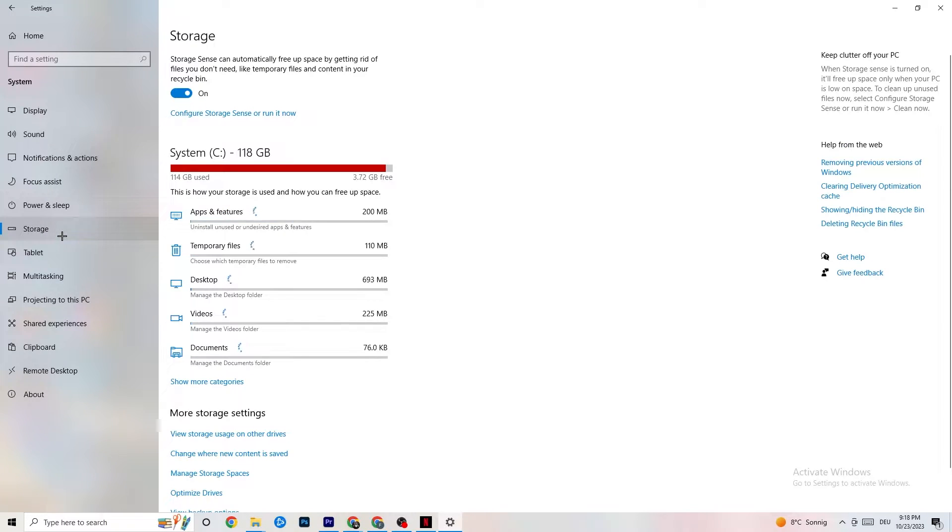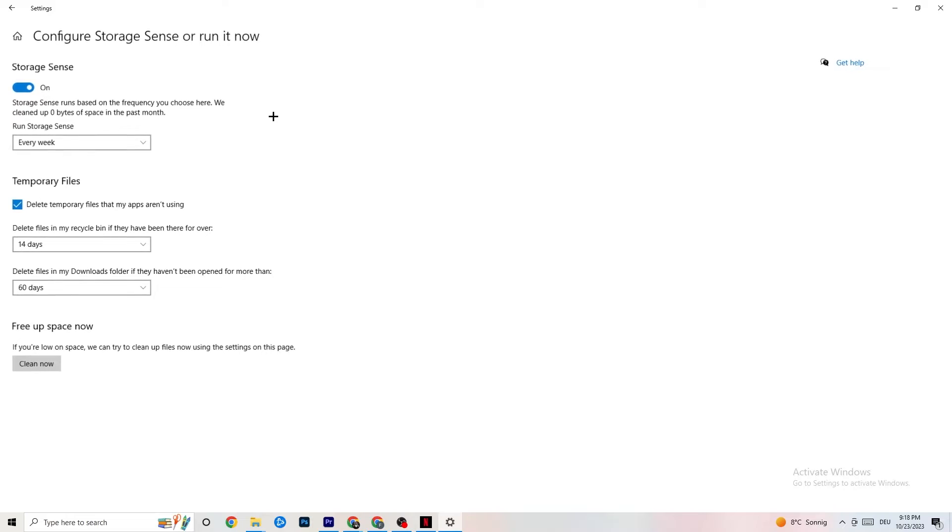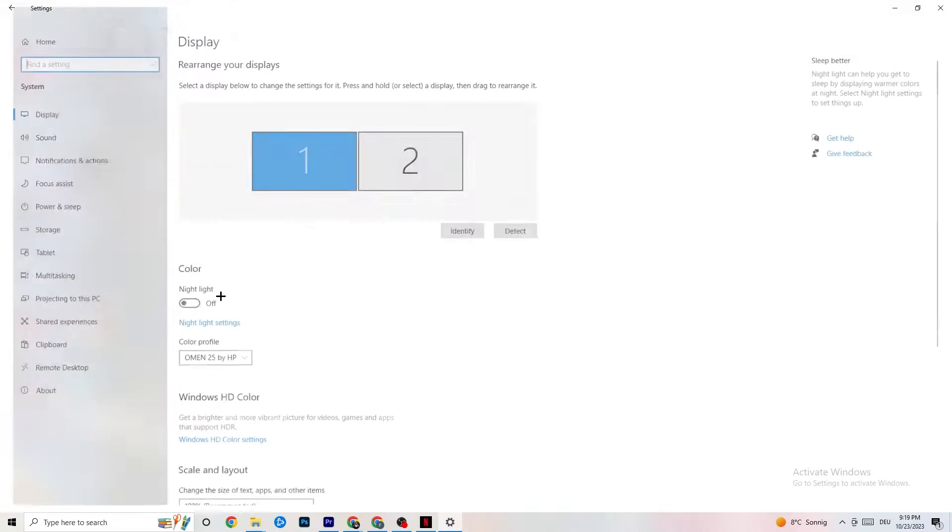Afterwards go to Storage. What I want you to do in Storage is pretty simple — click into Configure Storage Sense or Run It Now. You can change the algorithm to your preferences, but I want you to keep settings like every week, 40 days, 60 days. Then click Clean Now, which will delete every single temporary file on your PC that you don't need — basically getting rid of trash you don't need.